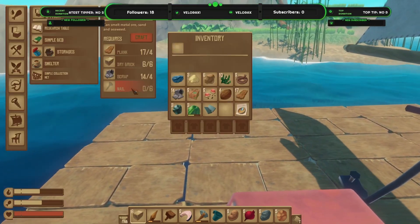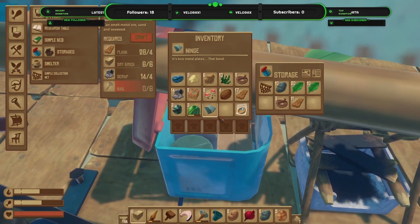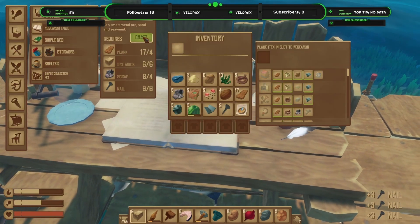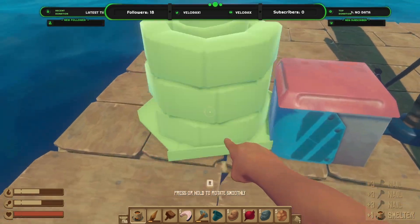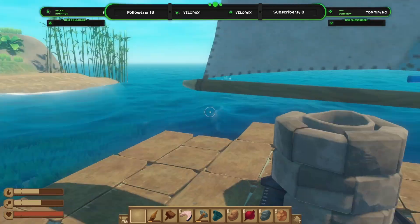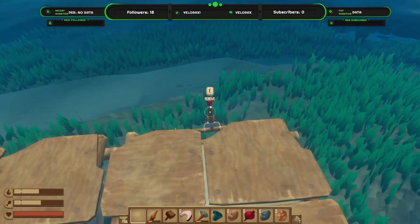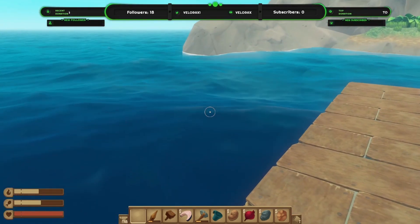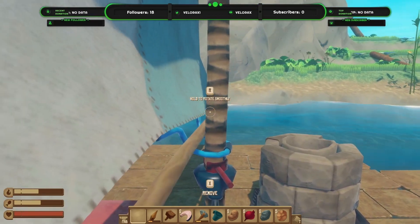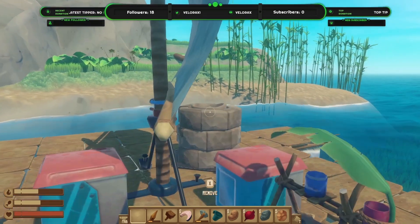We need some nails - I believe we made some but they aren't in the chest or inventory. I'll just craft some. First smelter - yay! Let's weigh anchor and go in that direction. We're going to crash - we're going to crash into the island!